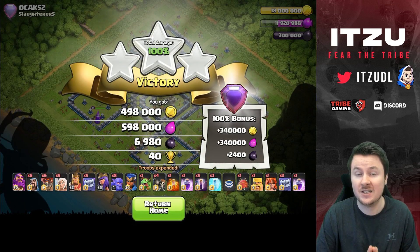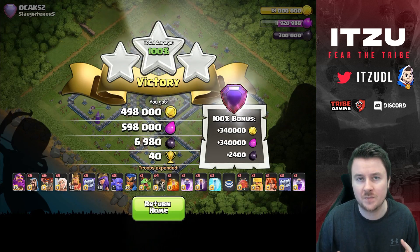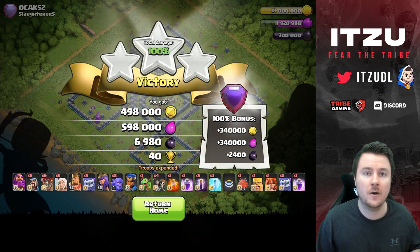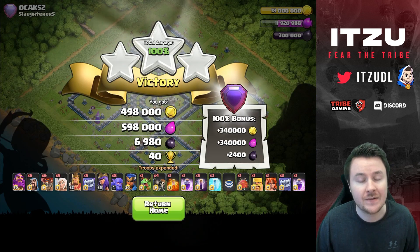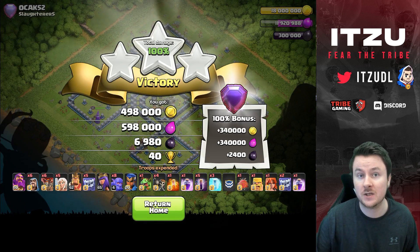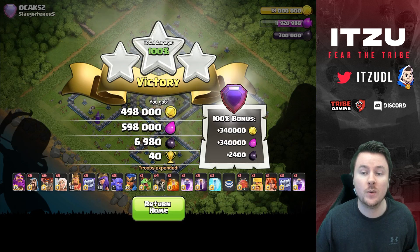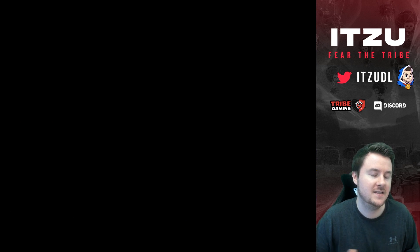This is how you can use this strategy — I hope I could help you guys. Try it on your own; it's pretty strong, and especially with the Yeti blimp it's just busted. As soon as any army uses the Yeti blimp it's broken, and I hope it gets addressed in the next update because it's dominating everything. Nerfing the Yeti blimp would be a nice nerf for queen charge hybrid and Yeti smash in general — right now the two strongest armies in the game. Thank you guys so much for watching, see you tomorrow, bye!